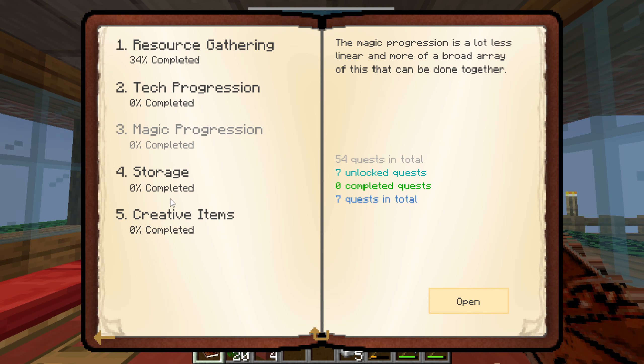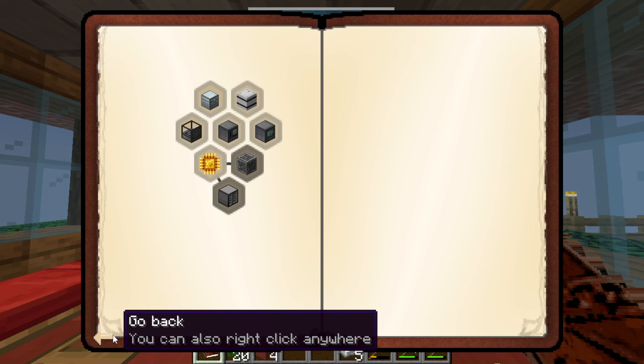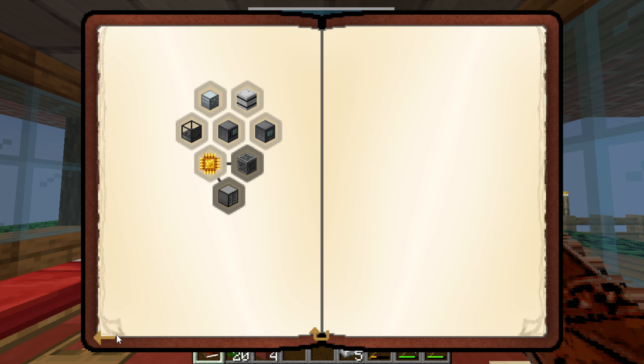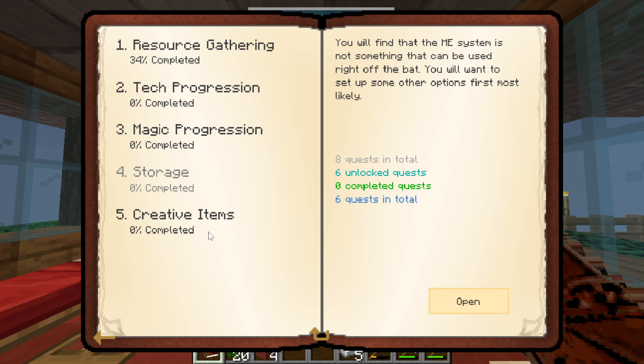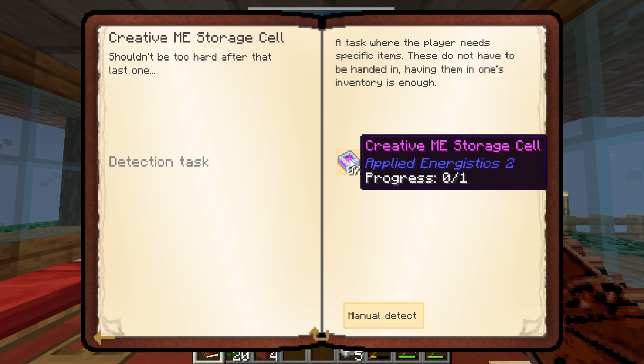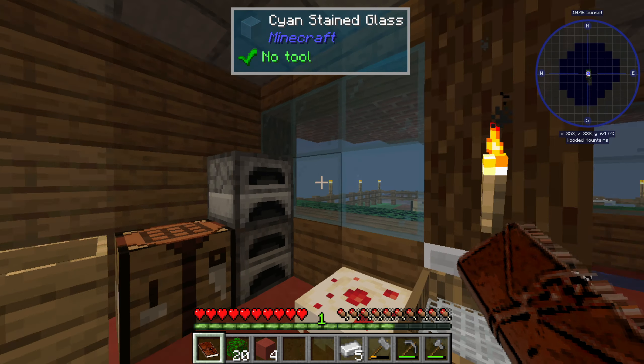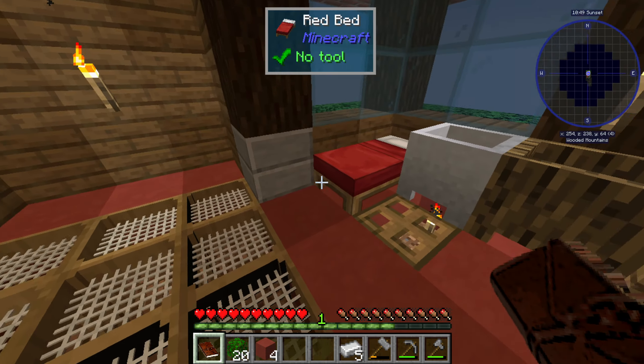We also have a bunch of storage mods — Iron Chests, Quantum Storage, and Applied Logistics. And then there's the Creative Age, which has all the creative items like the Creative ME Storage Cell, Creative Compressor, Creative Tank, all the typical creative items you'd find craftable in an expert mode pack.